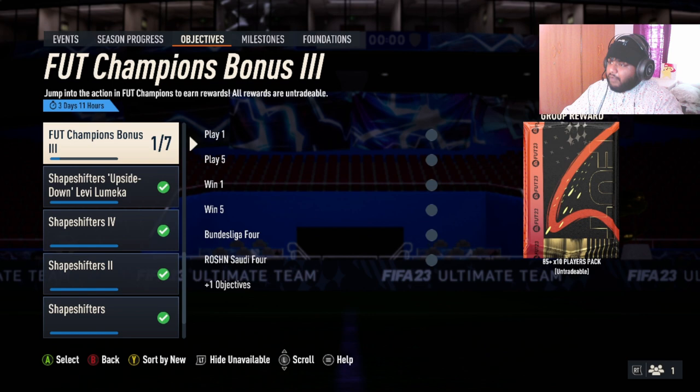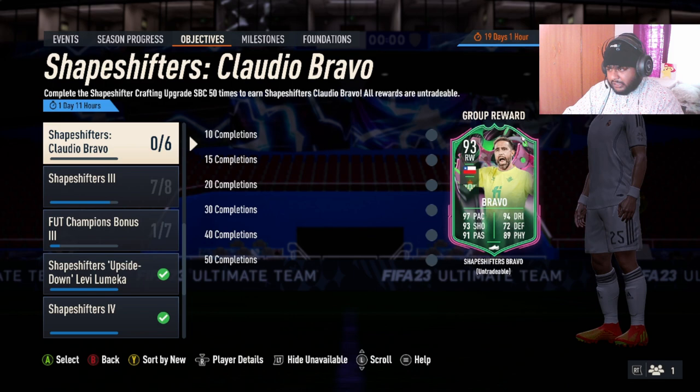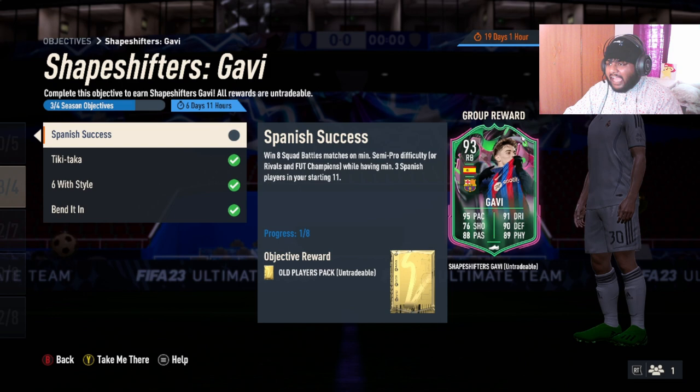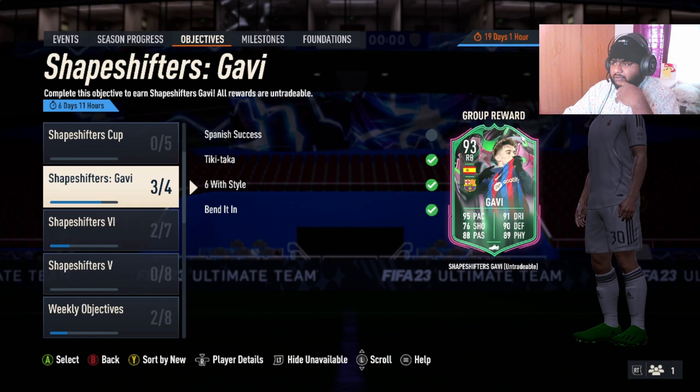I'm recording this on the 1st of July. I just found out that Gavi has been released as an objective — a 93-rated right back. The card looks really good and the name Gavi carries real weight. I'm really happy they released him for free. An objective video for Gavi will be coming out soon.